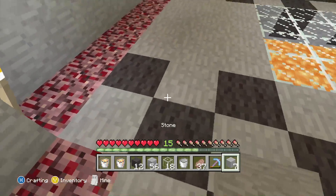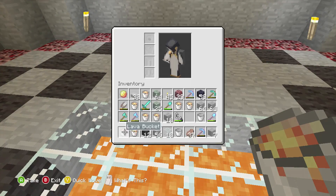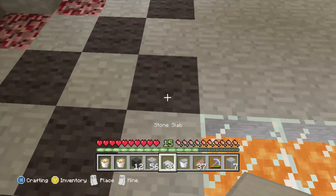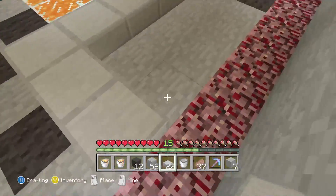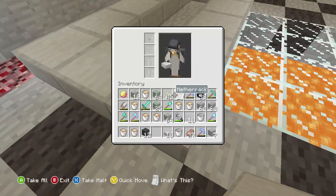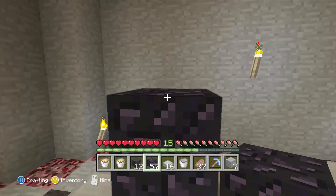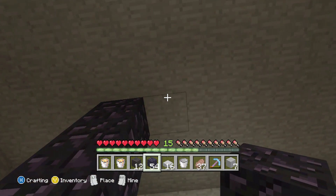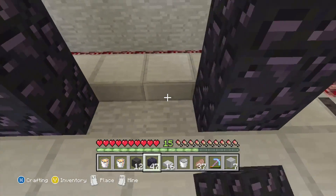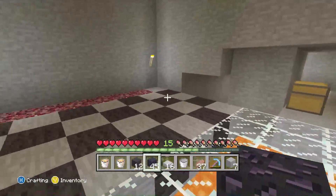I think I'm going to be all right. Now I'll pull out my stone slabs and place them across like this, all the way around — this is where the nether portal itself is going to go. I think I can remember how to build them; I always manage to mess them up, but I'm pretty sure it goes to the roof in here. There we go — that's the base of the nether portal. I've still got quite a bit to do though.